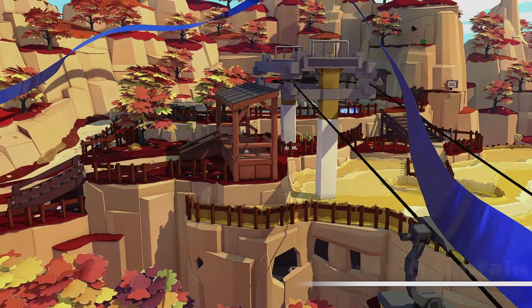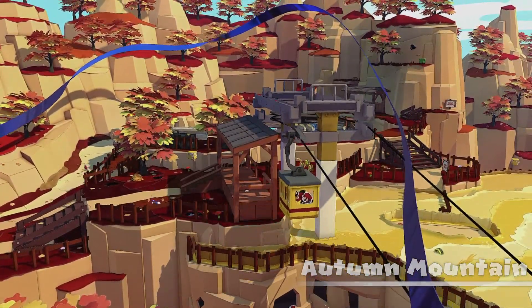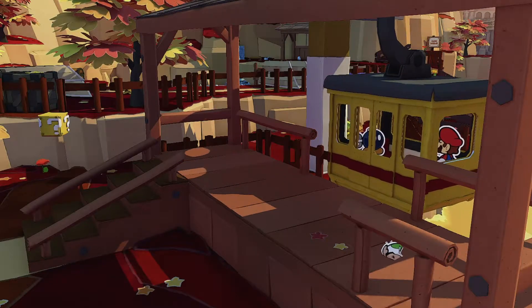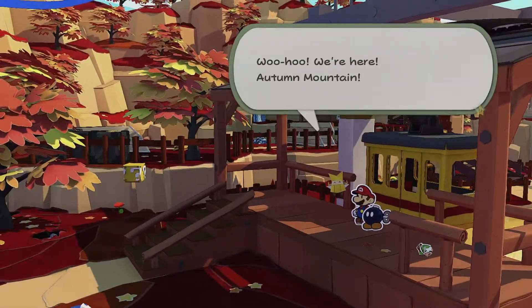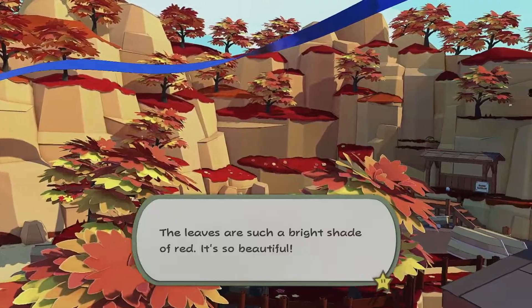Alright, I'm excited to see how the battle system changes with the partner now. Maybe the whole two-attacks-per-turn thing will be split up into me and my partner. Or maybe the partner will be its own attack, like the boots and the hammer — but that would be really lame. I actually don't really know how this is gonna work out if that's not it.